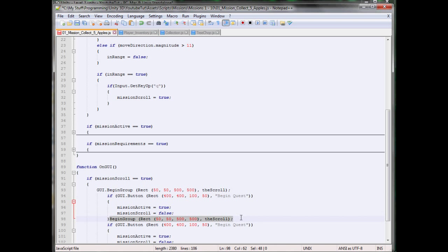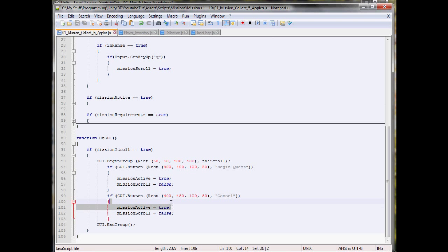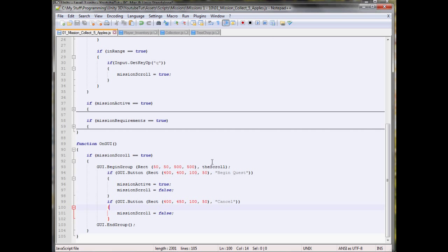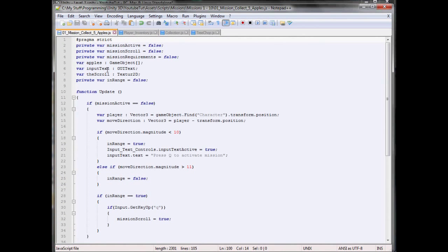We don't need to be grouped. So instead of 400 we'll do 450 down, so it's slightly below, and we'll just make the scroll actually false. That should be it, I believe — off the top of my head I think that's it. I spelled text completely wrong. Text — there we go.